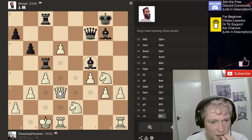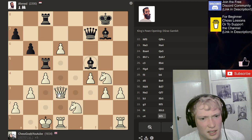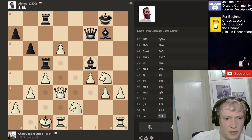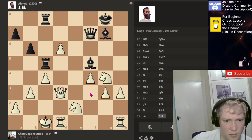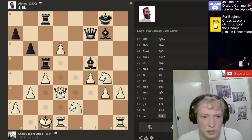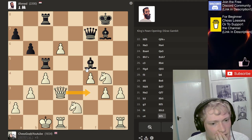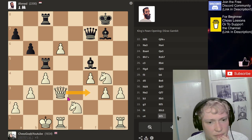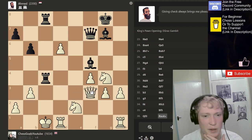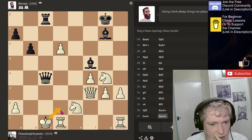Wow — kicking my queen off the dark squares so they can try and infiltrate with the queen. Very, very scary. My pieces aren't that good, they're not that active. I just feel like he's slowly wrapping his tentacles around me. And now he's sacked a rook.